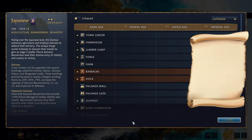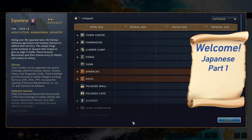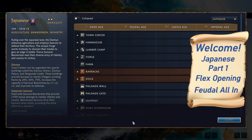Hello and welcome, students of AOE4, to my humble house of learning. In this three-part series on the Japanese, I will showcase a new and flexible opening on land maps that allows the Japanese to transition into 1TC Aggression, 2TC Boom, or even Fast Castle in a very smooth way.